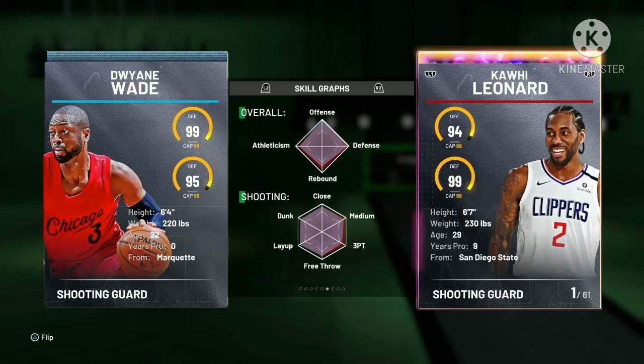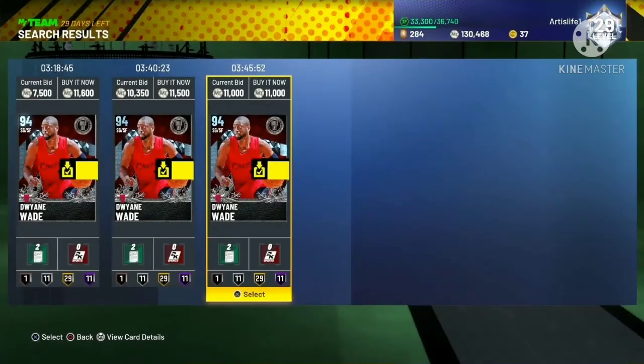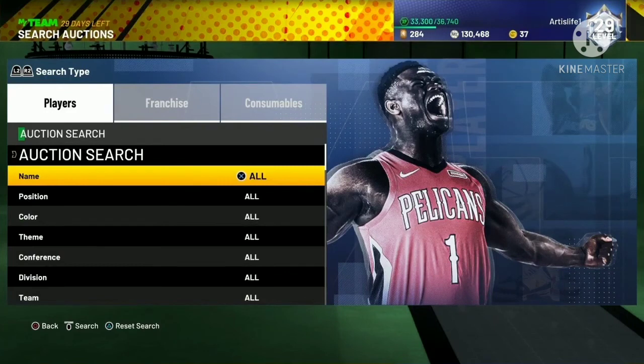If you're new to MyTeam, grind domination, save MT while grinding domination. After you finish the domination games you get packs and stuff like that. I highly recommend playing domination if you're new to MyTeam — save up the MT and get these cards. Very, very good cards. It's pretty much the end of the video. Very nice cards that you can get cheap — under 2K, probably less than 1500 MT. The Felipe Lopez card is less than 1K MT. Highly recommend getting those cards if you're new to MyTeam.